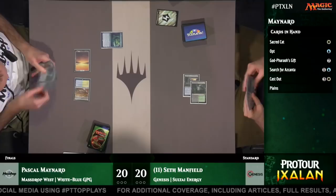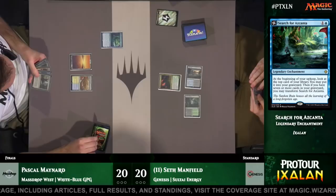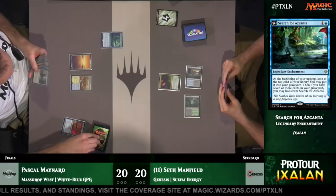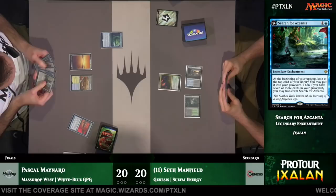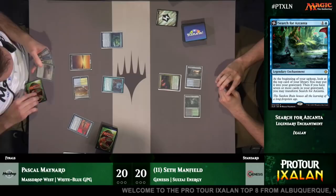On the other side of the table is Pascal Maynard playing Blue-White God Pharaoh's Gift. What Pascal is looking to do is fill up his graveyard as quickly as possible. One of the most important cards he wants to put in his graveyard is God Pharaoh's Gift. The sooner he puts it in the graveyard, the sooner he can cast Refurbish — a four-mana sorcery that reanimates an artifact from the graveyard. With God Pharaoh's Gift in play early, he can take over the game with creatures he's put into his graveyard.